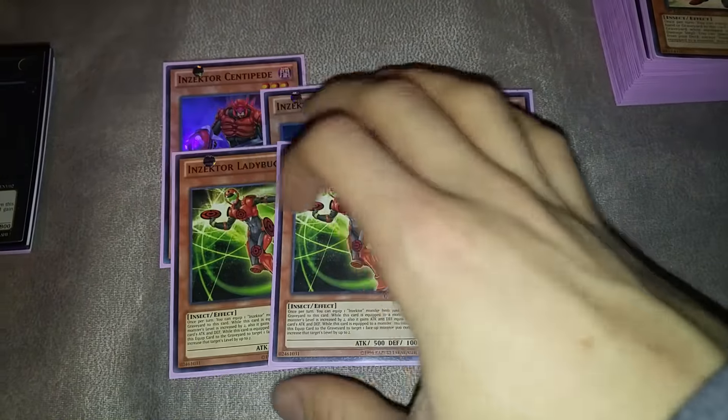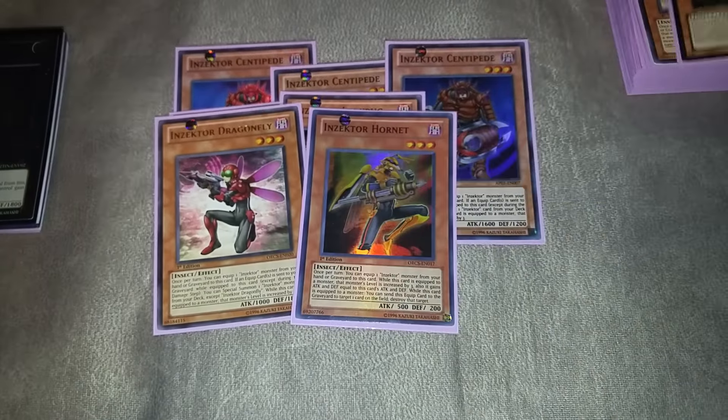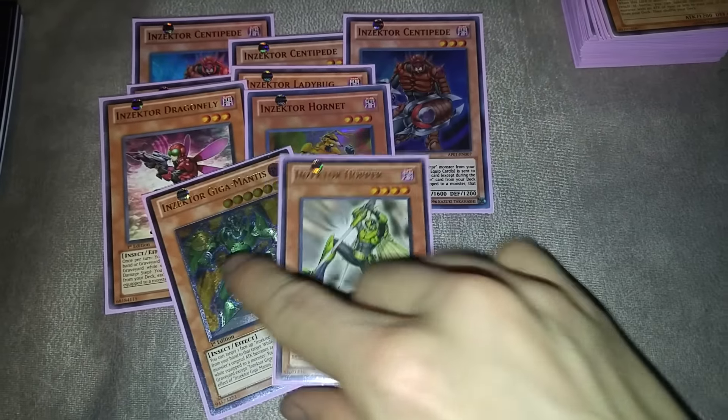So we have three Centipede — that's not really surprising. Two Ladybug; I played around with three but I really don't want to open multiples, so we played two. One Dragonfly, one Hornet, one Gigamantus, one Hopper. Those are all pretty standard. I do like the Hopper over the third Ladybug because Hopper is not actually terrible by itself since it has 1700 attack points.